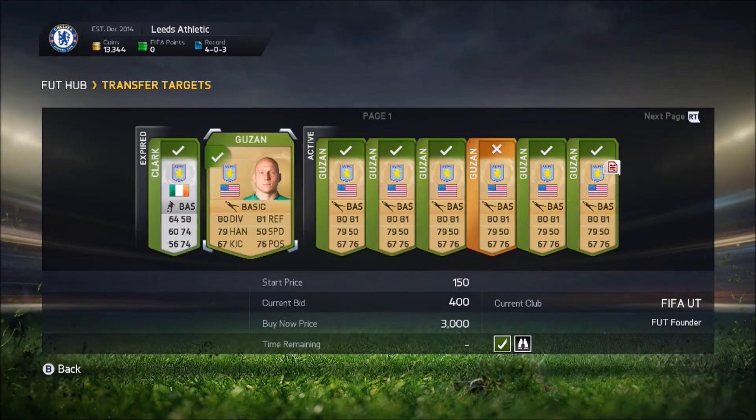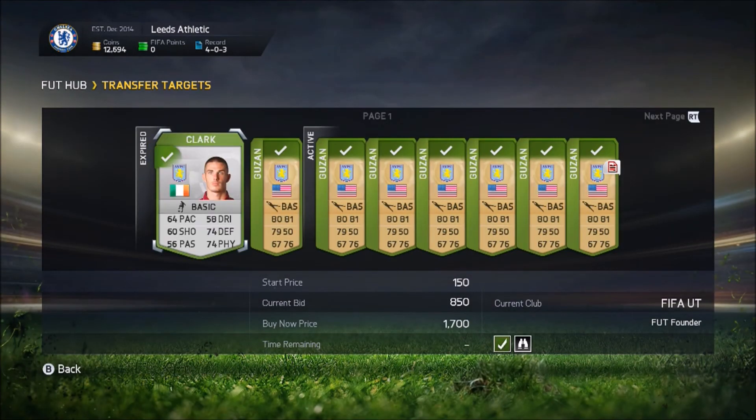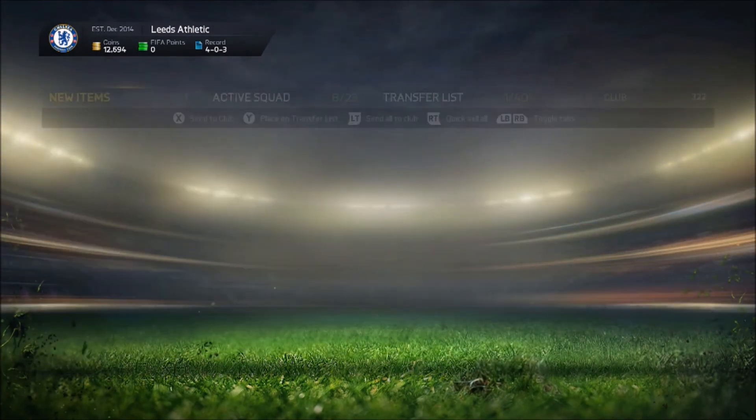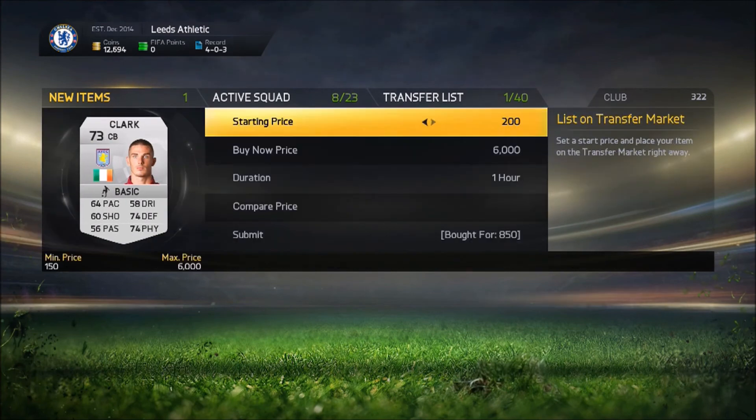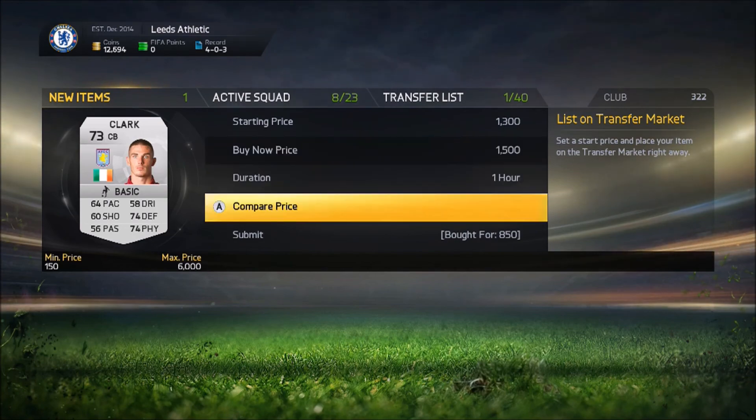List that guy up and look — I've still got so many Guzans to bid on, it's not even funny. You can get yourself so much profit within just a few seconds. You can use silver cards, bronze cards, or gold cards — I recommend using gold cards because there are loads on the market. If you enjoyed this video, make sure to give it a thumbs up, subscribe if you're new, and I'll see you all next time.